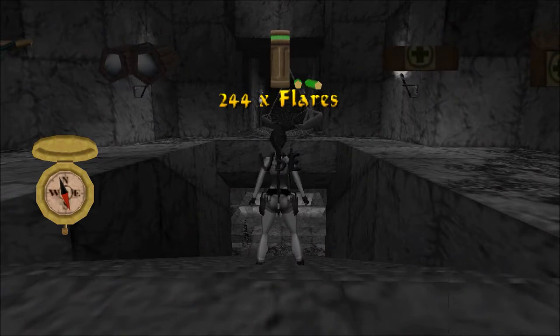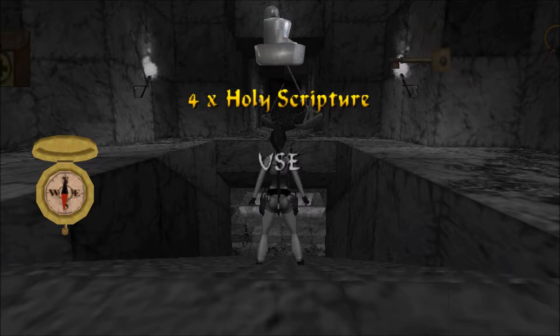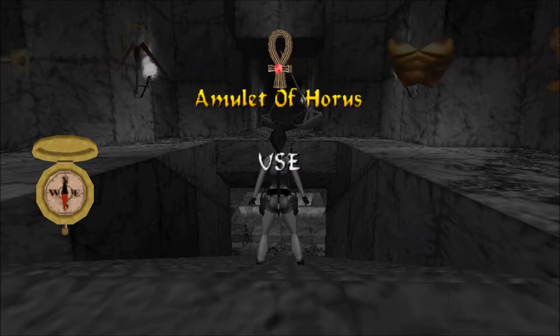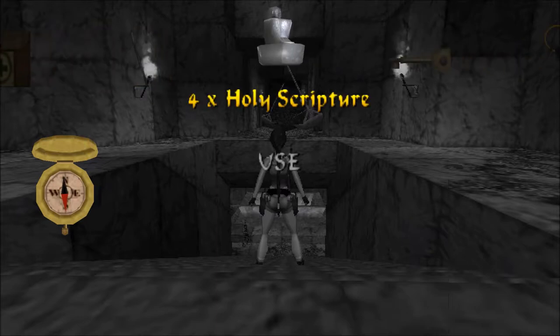What we are here after is one of the four keys that will allow us to unlock the Temple of Horus inside the Great Pyramid. Currently we have zero, but this is where we are going to find the first one. I'm not talking about the four holy scriptures — oh no, no, no, that'd be too simple.